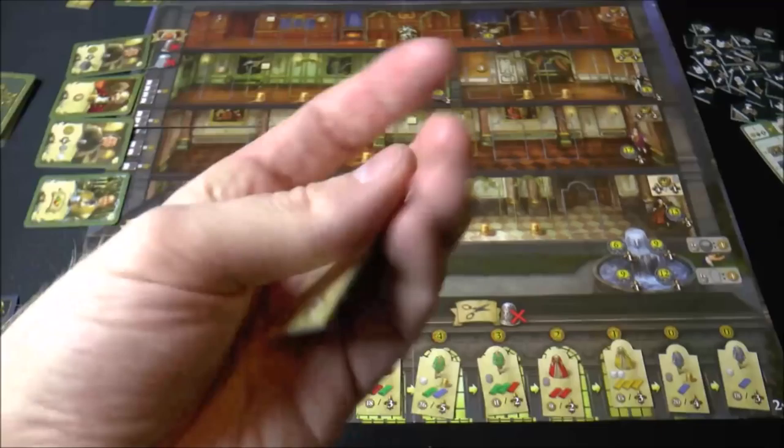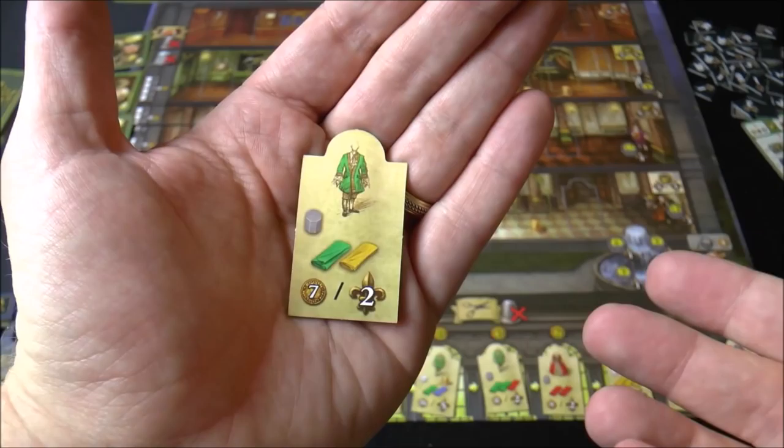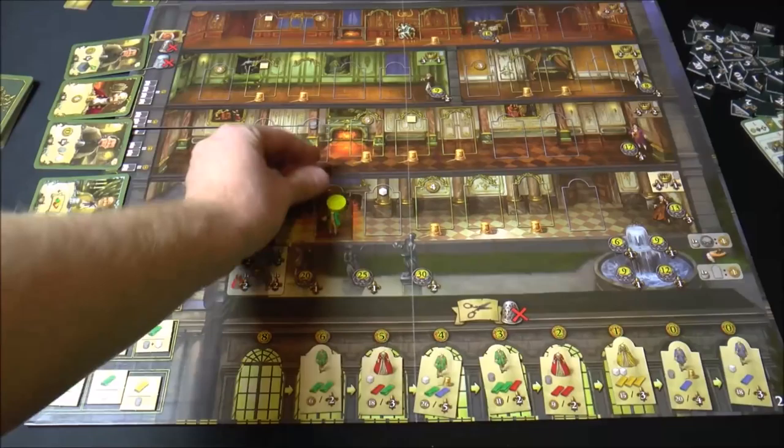You may take an action here to get the dress. This shows you the requirement — you're going to need one of these gray cylinders which is considered thread, and you're going to need two cloths of that color which you can acquire over here. Then you can either sell the dress and get the money, or this is going to tell you how many points it's worth on the other side. You'll take it and put it out somewhere on one of these halls here, marked with one of the discs in your color, so this will score you some points at the end of the game.